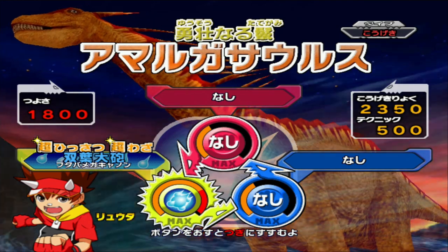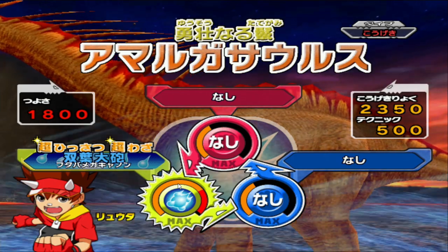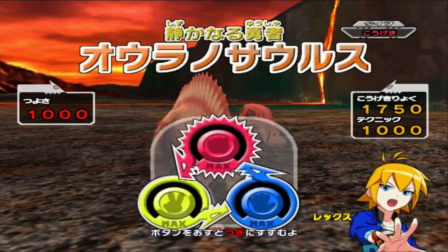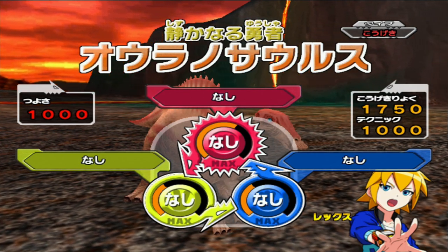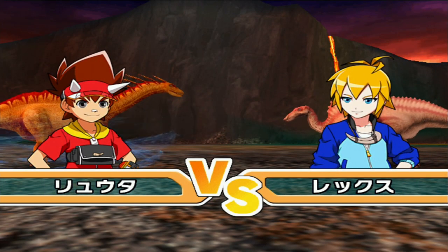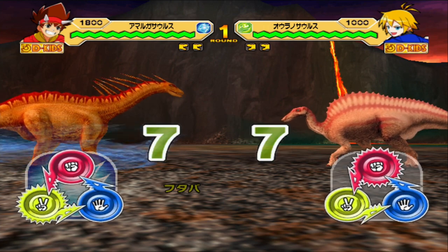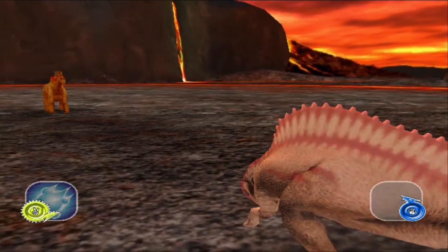We have the Futaba Cannon, almost maxed. That's interesting — because Saltosaurus has a weaker crit than Amargasaurus, yet the Hydro Cutter is maxed. That's really strange. The Amargasaurus's crit won't be maxed if it uses Futaba Cannon, but if you use Hydro Cutter, it's maxed on Saltosaurus. That's a very interesting proposition. We'll just see how much a base crit can do to an Aranosaurus — on par with the T-Rex.